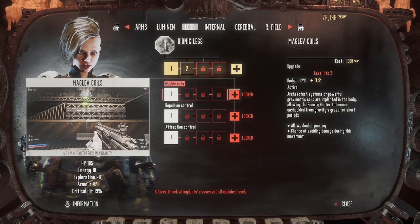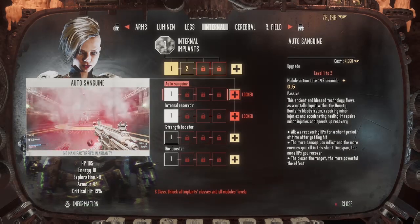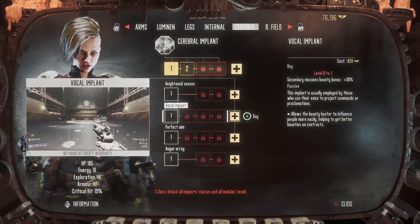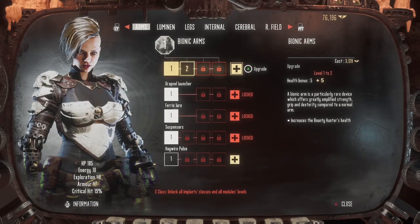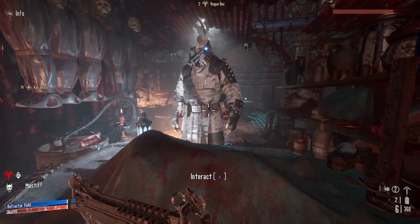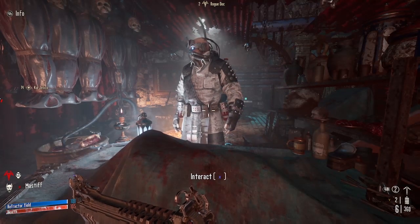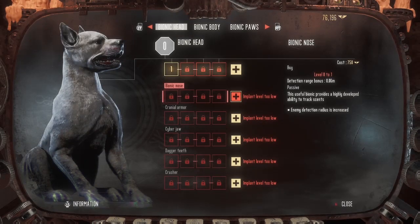Augmedics are upgrades to yourself that grant additional stat boosts, abilities, or skills that you can equip and use in combat. Many are available immediately but some need to be unlocked by first purchasing and upgrading other Augmedics or modules. The first option I picked was to upgrade my bounty hunter body, but the other dialogue option when talking to the Rogue Doc is to upgrade your Cyber Mastiff.